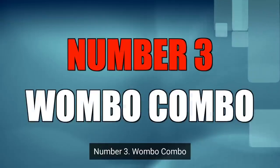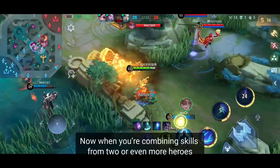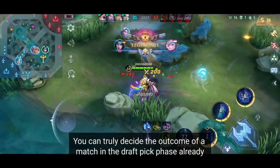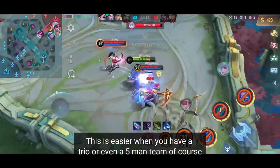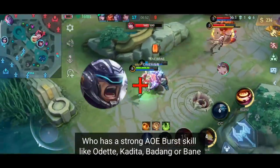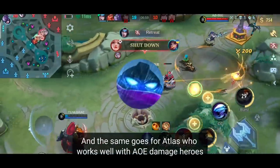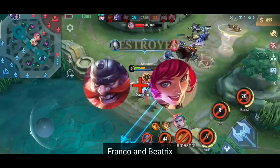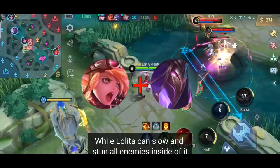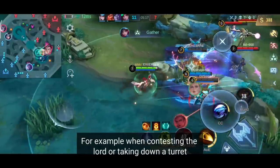Number 3: Wombo Combo. Every hero has a unique set of skills, giving them certain strengths but also weaknesses. When you combine skills from two or more heroes with good synergy, you can truly decide the outcome of a match in the drafting phase. Good combos include Johnson with an AoE burst hero like Odette, Kadita, Badang, or Bane. Atlas also works well with AoE damage heroes. Less obvious ones: Franco and Beatrix — one hook, one shotgun, and the enemy is dead. Or Lolita and Eve — Eve sets the border while Lolita can slow and stun all enemies inside it, making them deadly in objective teamfights like contesting the Lord or taking down a turret.